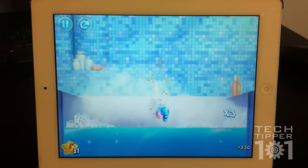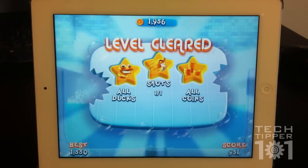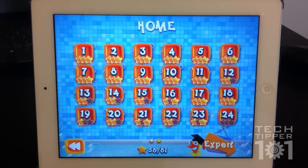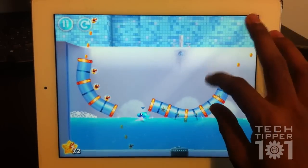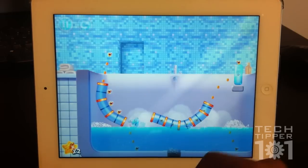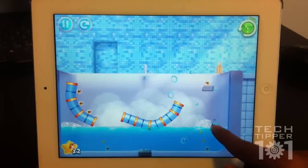If you get the coins you get more stars. It's similar to Angry Birds and Cut the Rope, which also use a 3-star rating system, but this game is pretty fun. Let's jump into a more complicated level so you can see what the game is all about. You get different items and different obstacles, and you can zoom in and out of the level.